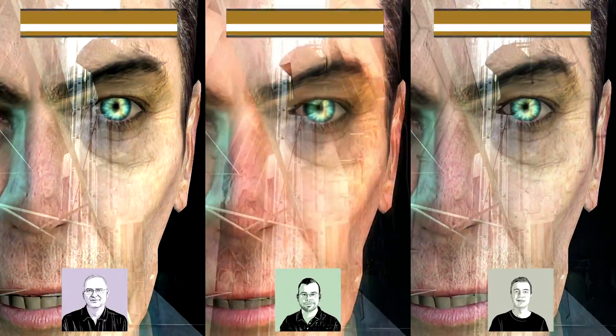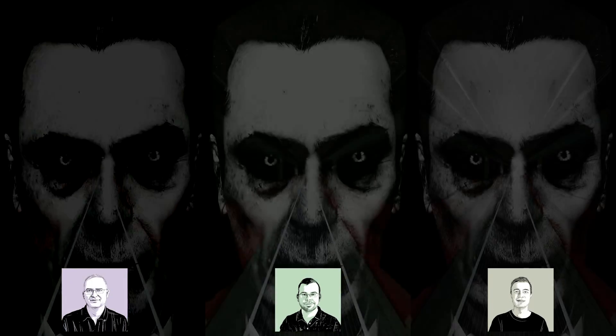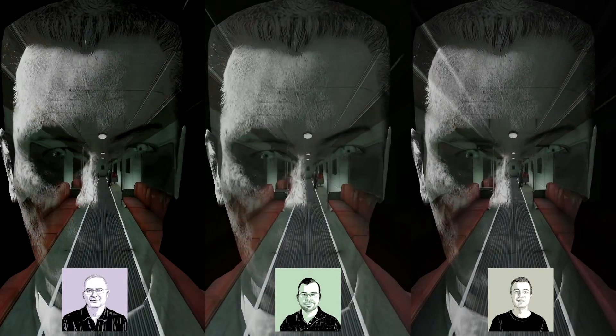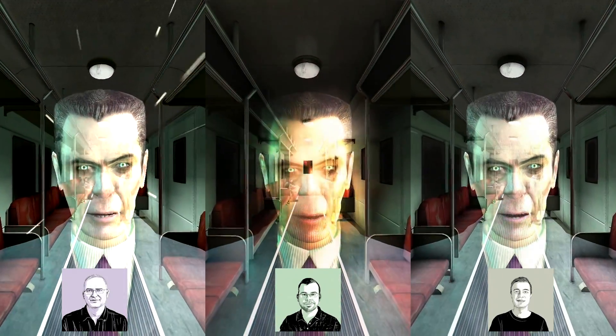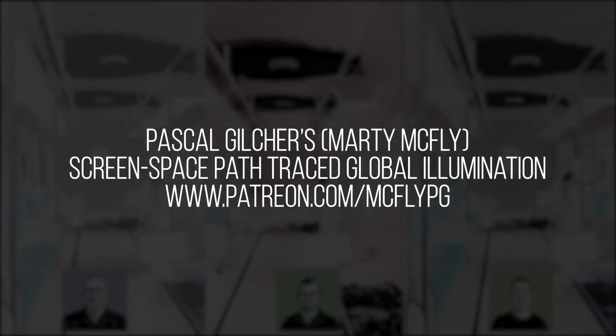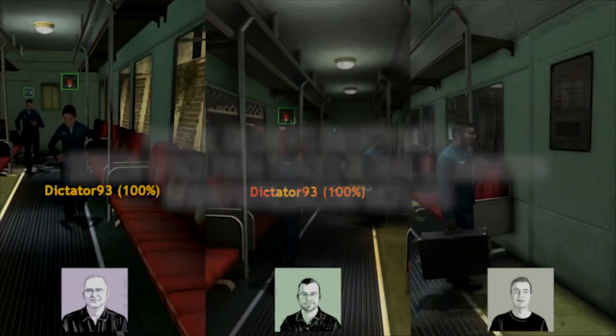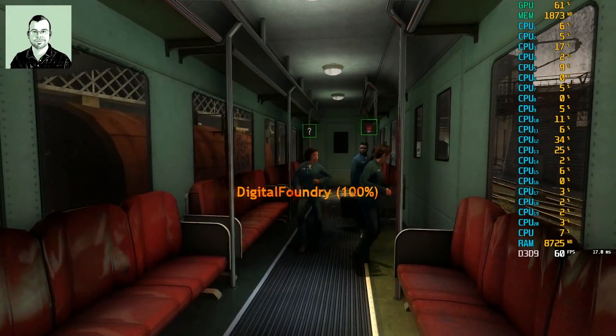Today we're going through the Half-Life 2 co-op mod Synergy, playing through the first couple of levels and maybe skipping around, investigating how this co-op mod works. Much like last week, we're playing with Pascal Gilcher's — or Marty McFly's — ReachRay Tracing shader and a couple of other shaders we'll discuss during play. We are already on the train in City 17.